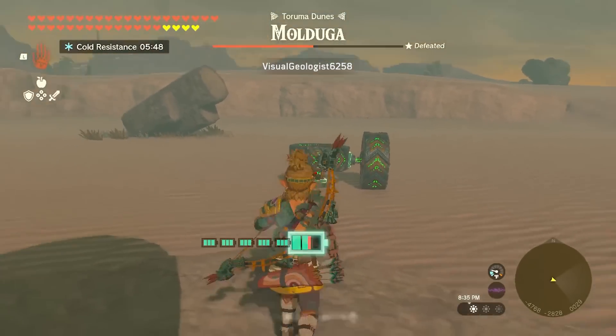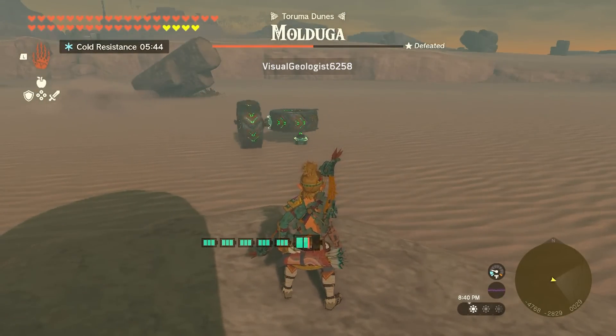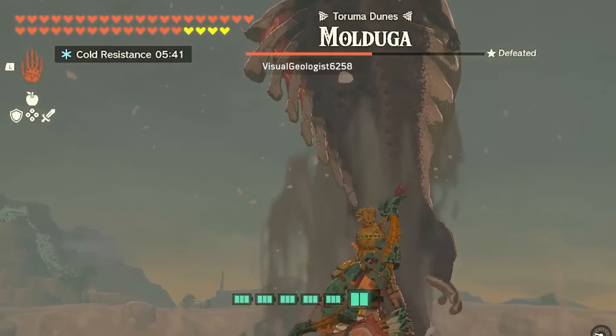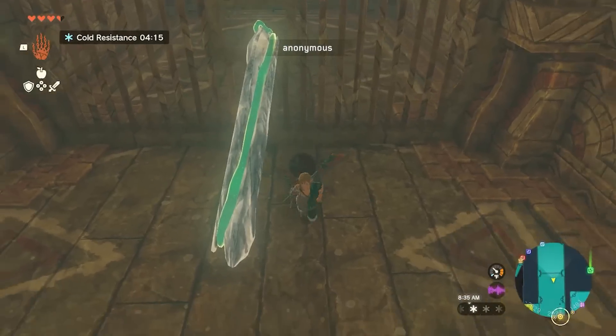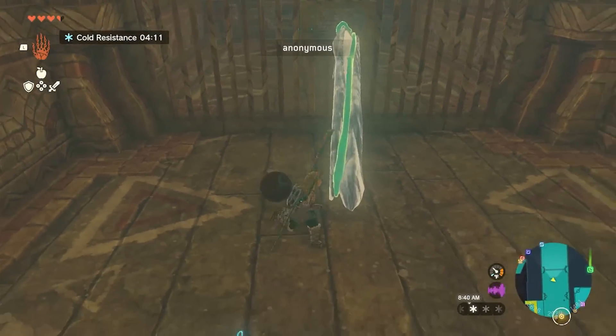I said I wanted more Mulduga clips and Visual Geologist delivers. He calls this the Mulduga Thumper. This device baits the Mulduga into emerging from the sand. You could attach bomb flowers to the top if you really wanted to deal some damage. I can tell you with a great degree of certainty that this was not the intended solution.